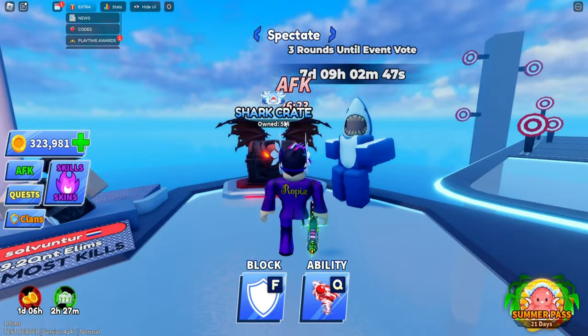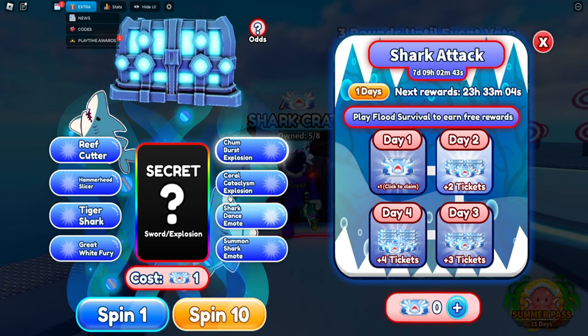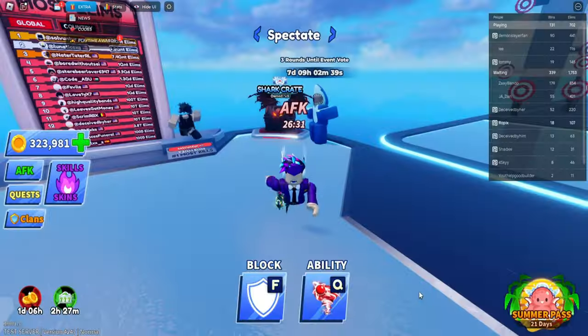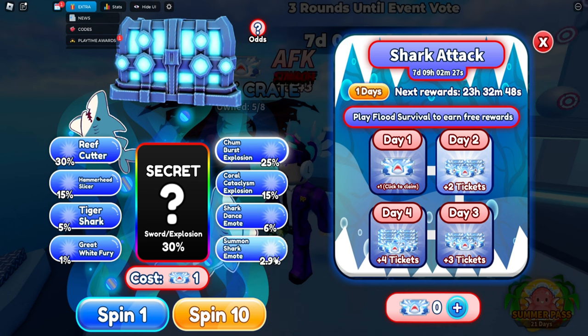The next thing in the update is the new Shark Crate. You can get it by playing the new Shark mode and unlocking tickets. Rewards include the Reef Cutter, Hammerhead Slicer, Tiger Shark, Great White Shark, Jump Burst Explosion, Coral Explosion, Shark Dance, and Summon Shark. The odds are pretty good — 30% for the explosion — though this is only in the testing server and will likely be lower in the main game.